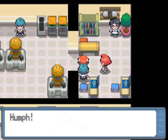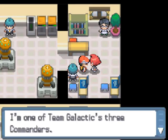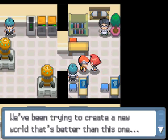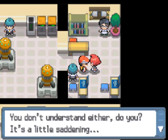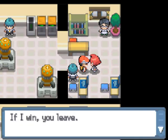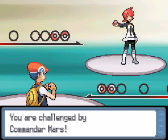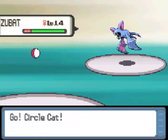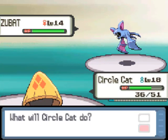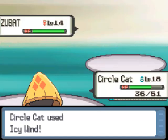This guy doesn't want to battle — that was the grunt we fought at the door. Now we have a commander here. 'I'm one of Team Galactic's three commanders. We've been trying to create a new world that's better than this one. Let's have a battle — if I win, you leave; if you win, Team Galactic will leave.' This is Commander Mars. You can remember her because she has red hair, similar to the red on Mars. She starts out with a Zubat. We're four levels higher, Icy Wind is super effective and STAB — it takes it out in one hit.